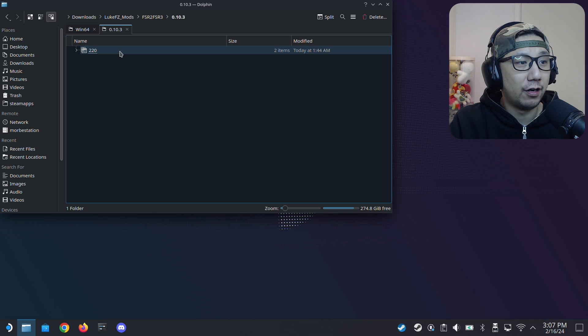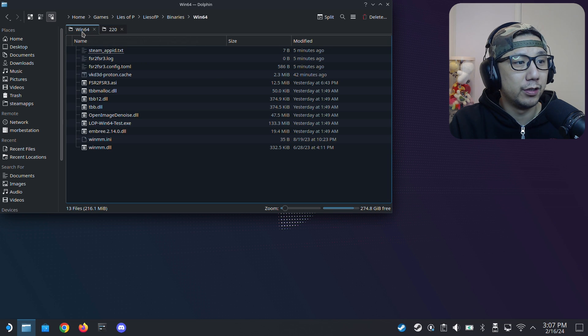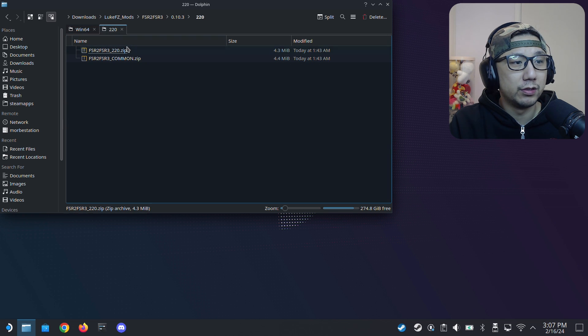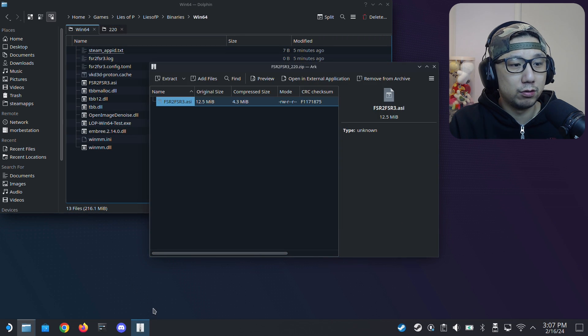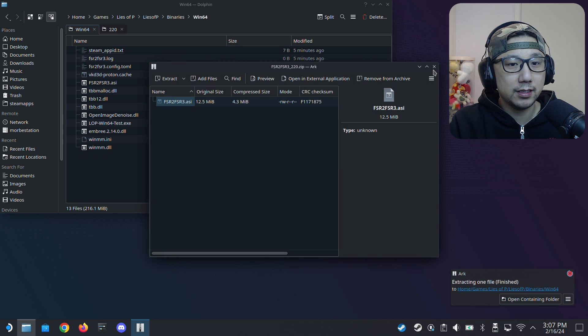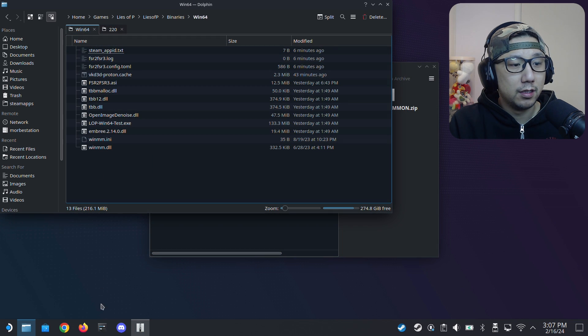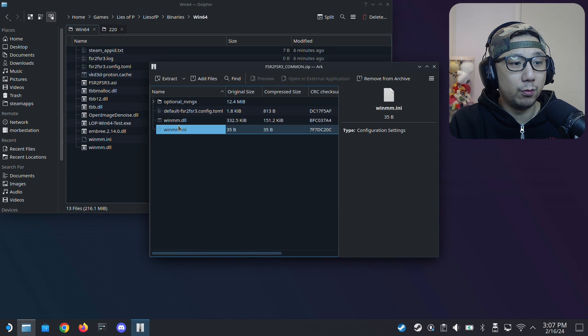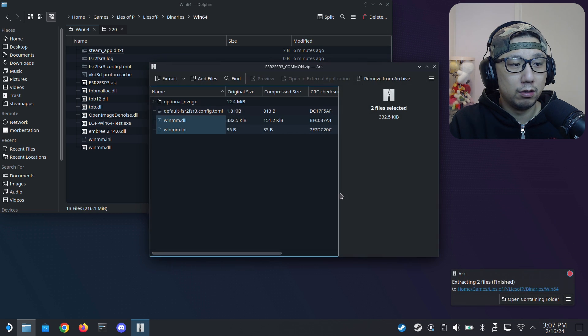The latest version of the mod as of recording is 0.10.3, but this game uses FSR 2.2.2, so I'm using version 2.2.0. Unzip the 2.2.0 zip and move the extracted files to the game folder - overwrite if prompted. Also extract the common.zip - from that you just need winmm.dll and winmm.ini.